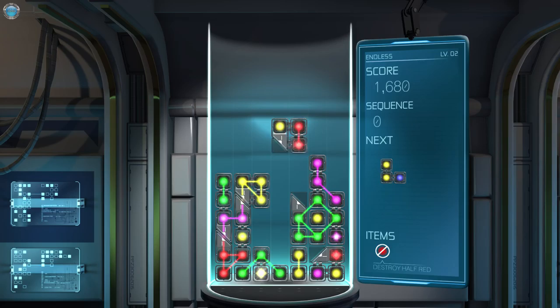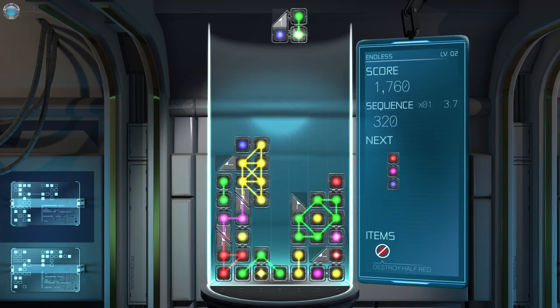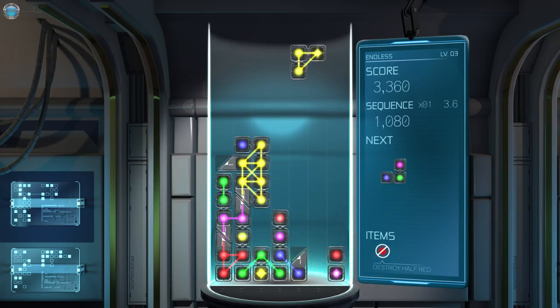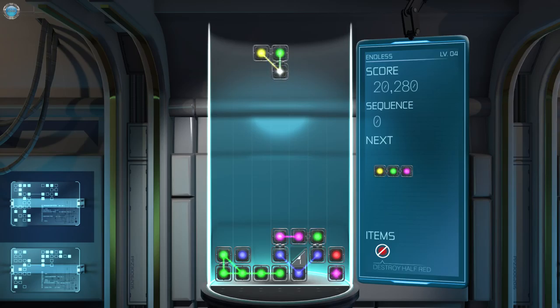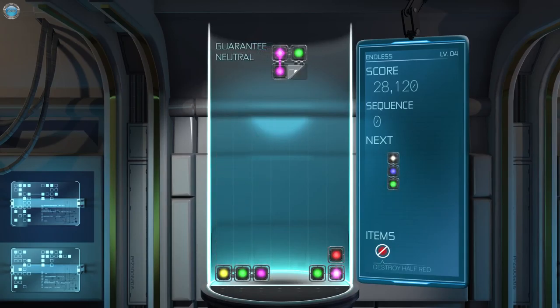I rotated the other way but that doesn't fit there. It doesn't fit in here — that's what she said, let's go. This chain is going to be more than seven links. New item — a random neutral. I can use items with Enter, I think. That cleared some random stuff. Destroy half red — I don't have a lot of red, let's just test the item. I had two reds on screen and it destroyed half of them.